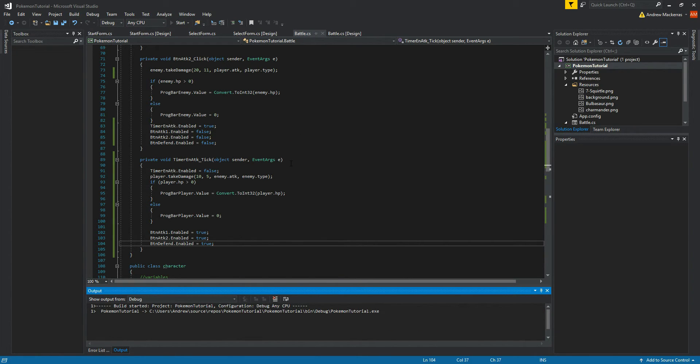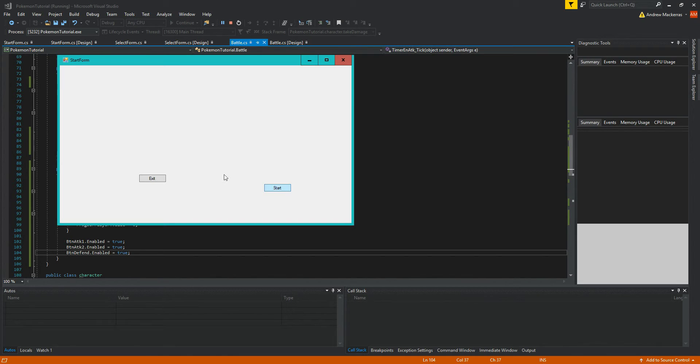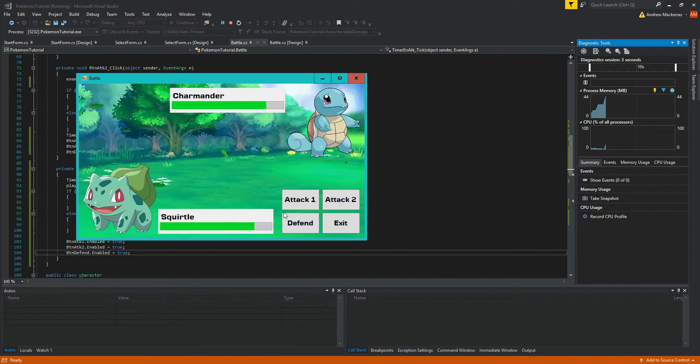Let's give it a test. Big hit, small hit — I think that type matchup might be a bit extreme, but you can see it's working. Yeah, it's very extreme.